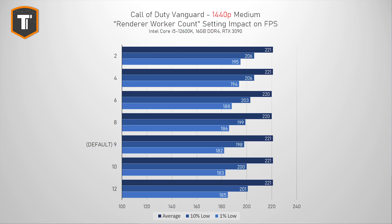At 1440p, the FPS difference seems smaller. Average FPS is pretty much the same going from 2 all the way up to 12, and even the 1% lows are really close to each other, with a slight advantage to the lower settings. But again, only a setting of 6 or lower will allow the game to run smoothly without stutters and lag spikes, at least on this system.